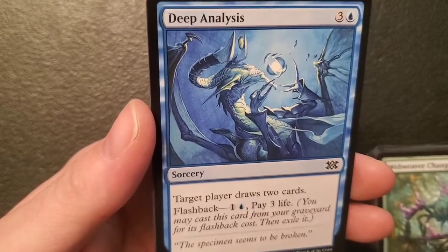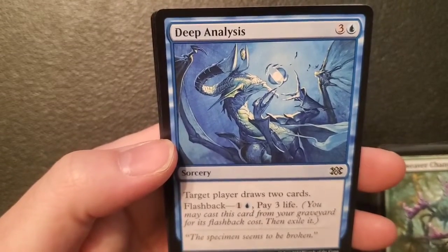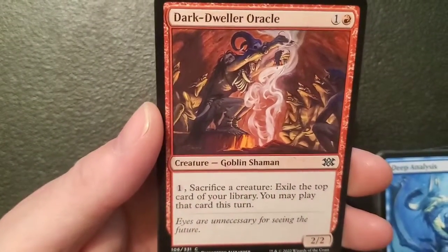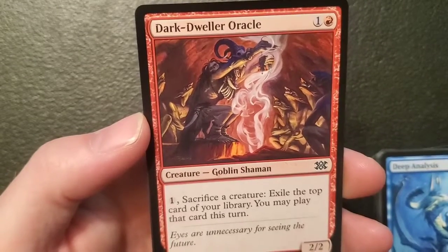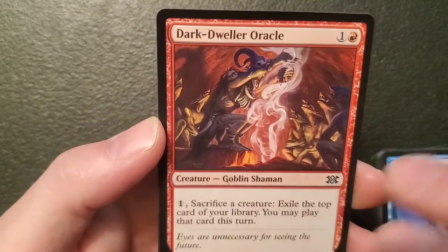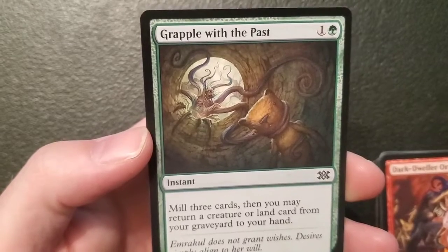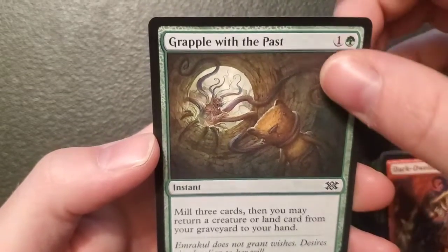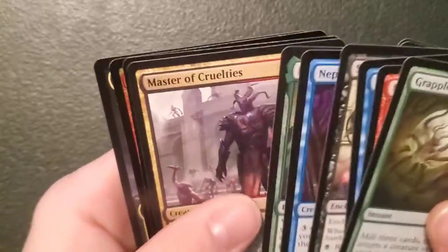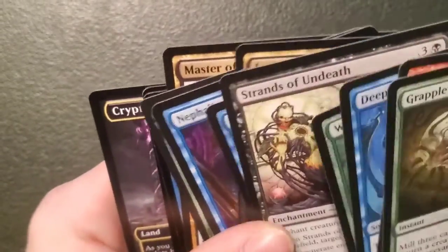Deep Analysis — a sorcery for three and an island: target player draws two cards, and it's got flashback one island and pay three life. Dark-Dweller Oracle — a two-two goblin for one and a mountain: one, sacrifice a creature — exile the top card of your library, you may play that card this turn. My brother will want that — he's got an exile deck that'd work well. Grapple with the Past — one and a forest, an instant: mill three cards, then you may return a creature or land card from your graveyard to your hand. Nothing too super awesome other than Master of Cruelties — that made it worth it right there, and that's a freaking badass pack.